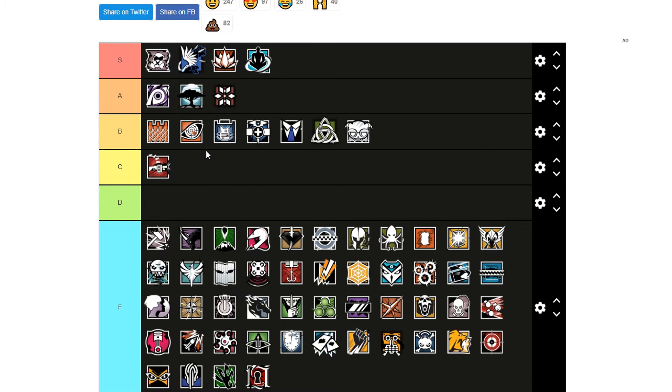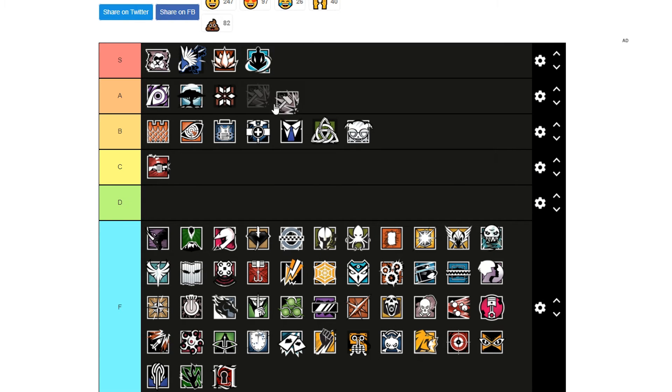Thunderbird is A tier — good for healing, good gun, situational but never bad to bring her. Sledge is B tier — he lost his SMG-11 which makes him a bit mid, but he's still got a good gun and never a bad pick. He's really good for vertical play.